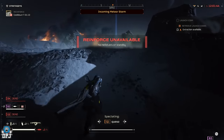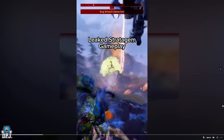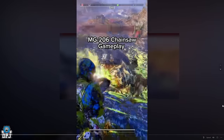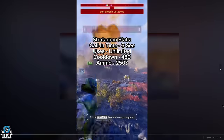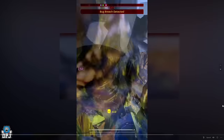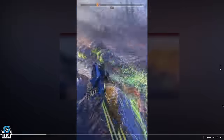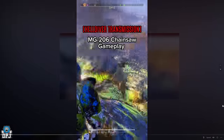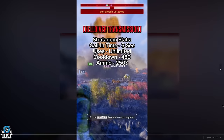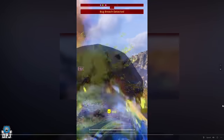Next up, we have another new weapon called the MG 206 Chainsaw. This is obviously a light machine gun. It doesn't look like the best weapon I've ever seen in the game, but it's still something new. This comes from TikTok — I saw someone who had it in-game, spawned it and used it. It is definitely a new weapon I haven't seen before.